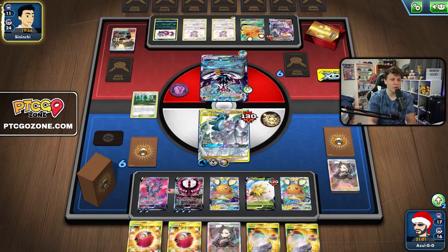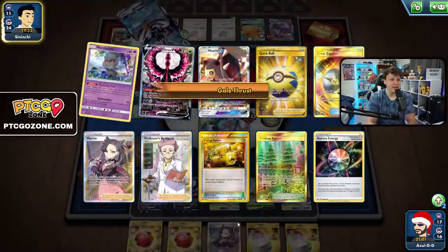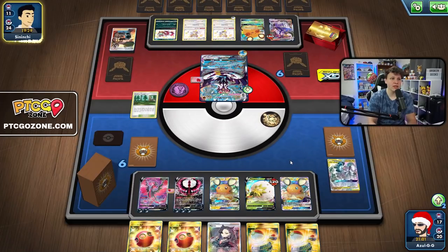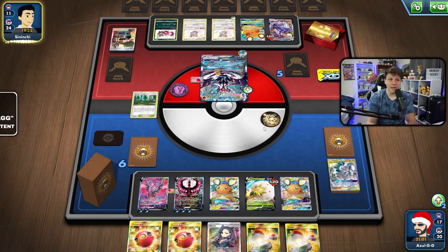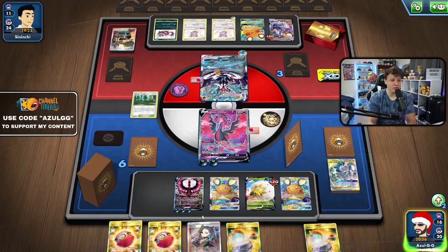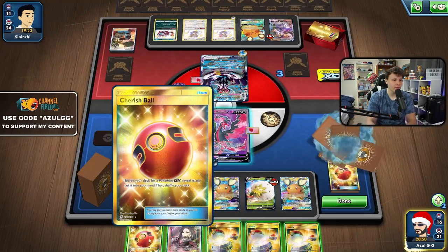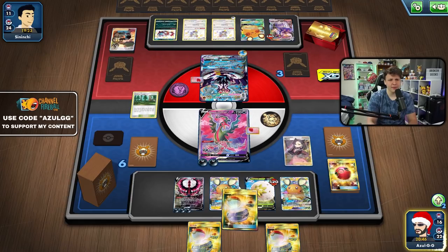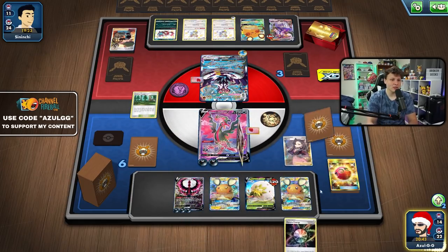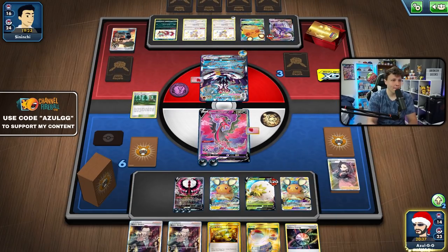There's the Bird Keeper into the VMax — do they find the energy? And they find the energy. So we're in a pretty tough spot now; they have the advantage for sure. They get Gale Thrust and knock out my ADP. They're just an energy plus a Boss away from knocking out Dedenne and Eldegas with G-Max Rapid Flow. Not looking good. We'll play the Marnie — Zapdos could work here since they have two Vs in play. If we find Zapdos, Fighting Energy, and an E-Switch we could remove energy and maybe squeak out a win. We got the E-Switch but no Zapdos. We got the Aurora — but we could have found this with other cards too.